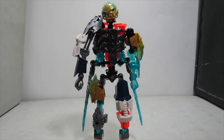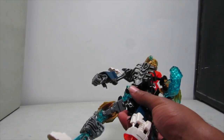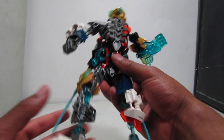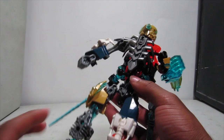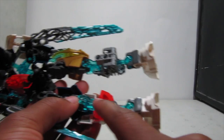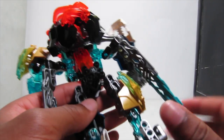Here is Dark Kopaka in his robot mode — he looks quite interesting, to say the least. Starting from the legs: his feet are both the same white feet with friction extenders. The legs use the same structure, same length — a bone piece with two technic connectors, a trans blue one, then a normal-sized upper limb piece and a friction extender. So he can stand no problem with that.